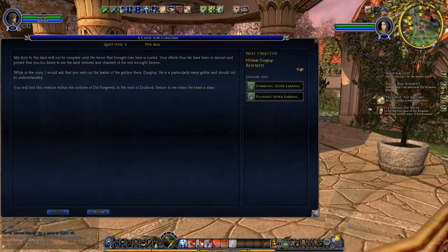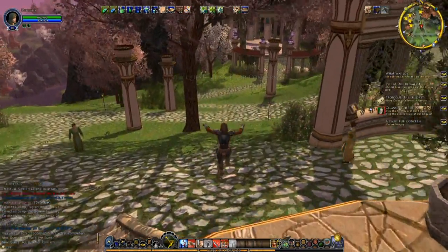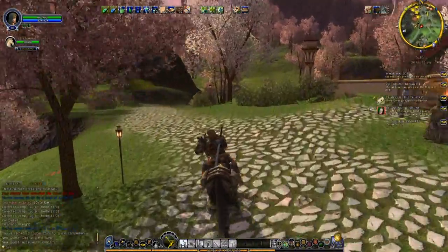Stay a moment — my duty to this land will not be complete until the terror that brought ruin here is ousted. Our efforts thus far have proven that we too desire to see the land restored and cleansed of the evil wrought upon it. While in the ruins we should seek out the leader of the goblins, Durclap — he is particularly a nasty goblin and should not be underestimated. We'll find that creature within the confines of Dahl Ringwest. Well, she'll be happy to take him apart. Let's mount up and take on the goblins of Dahl Ringwest.